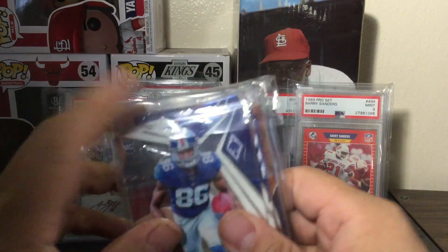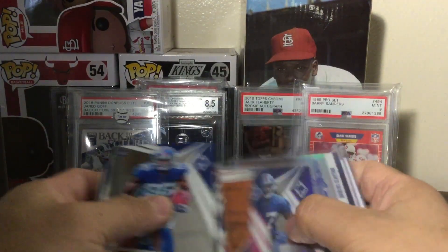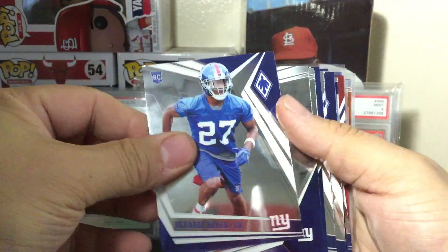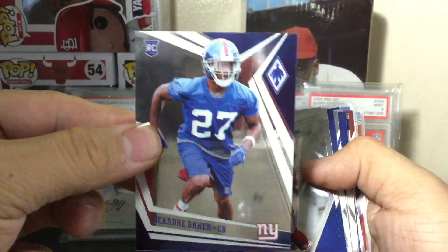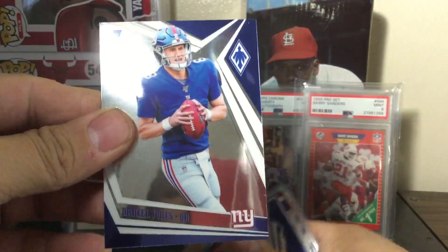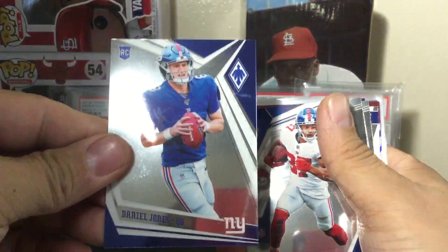This was on Facebook. Let's do the Giants first because I got two hits. Here's a bunch of base cards. DeAndre Baker — shiny cards here, you can't see the names. That's the front and that's the back if you haven't seen him — rookie. Sterling Shepard base, Barkley base, and Daniel Jones rookie right there. Ryzen two, Dexter Lawrence rookie, another Daniel Jones.